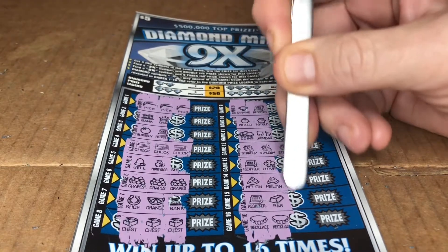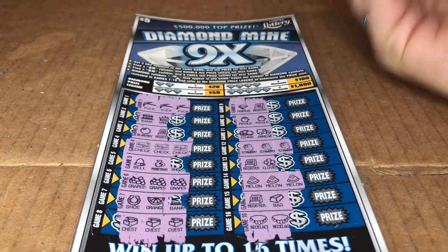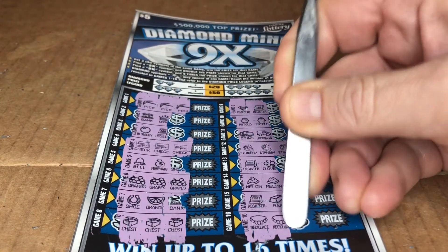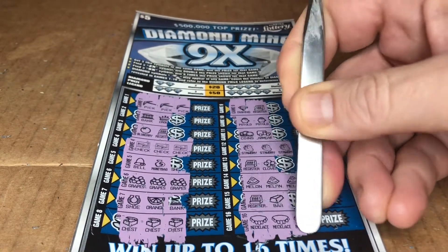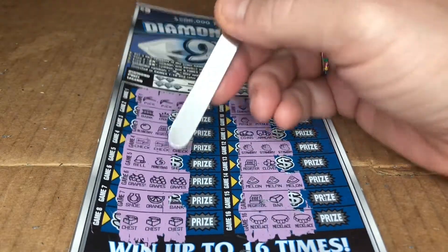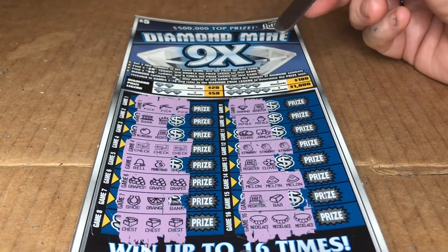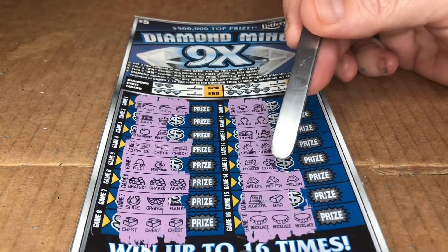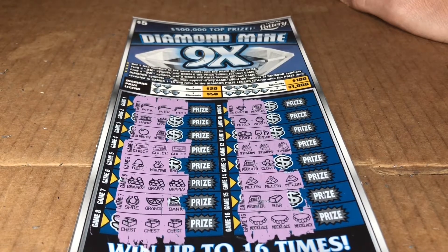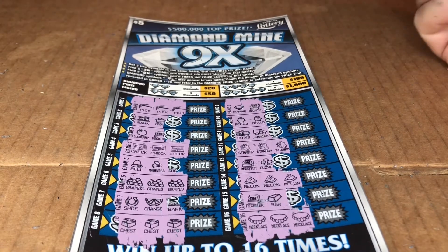Melons — hoping for another set of melons. I'm going to be a little bold and say there's a necklace under here, because that's how this card's rolling. Look at that, guys — we have one, two, three, four, five, six, seven matches. Seven doesn't sound right, but maybe there's something I'm missing here.